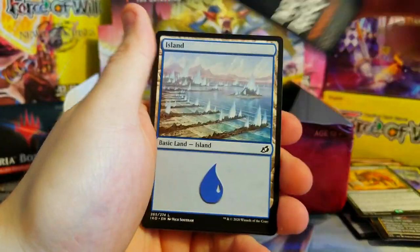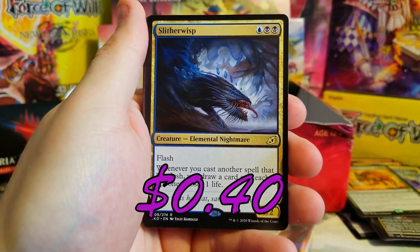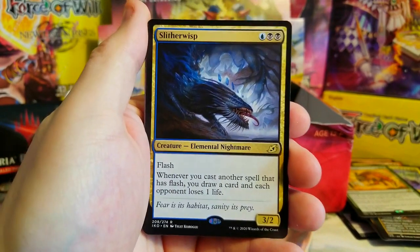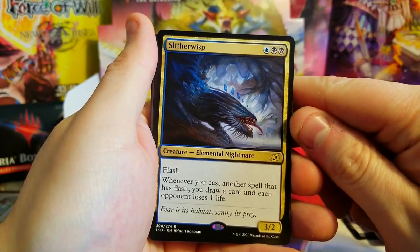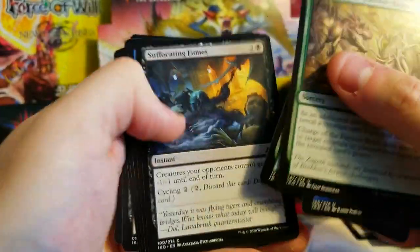No table required. Arena — nice foil Planes, cool! And a Slither Wisp for the Dimir flash version if you're running it — a very decent card. Whenever you cast another spell that is flashed in you draw a card and each opponent loses one life. Really cool card, definitely entices me to Dimir flash, but I still think Simic is stronger.